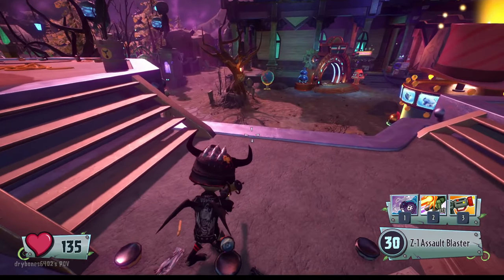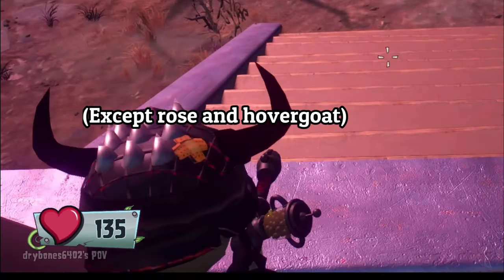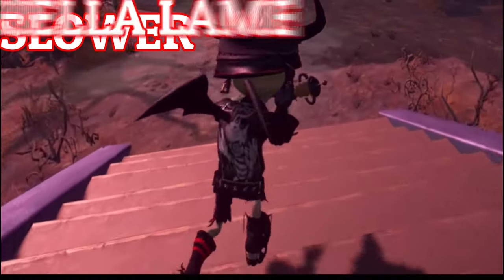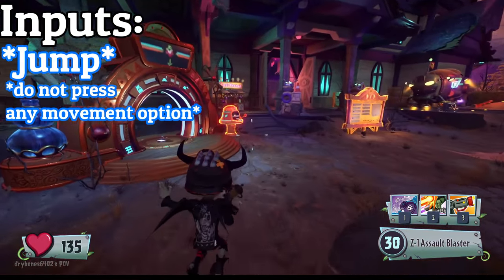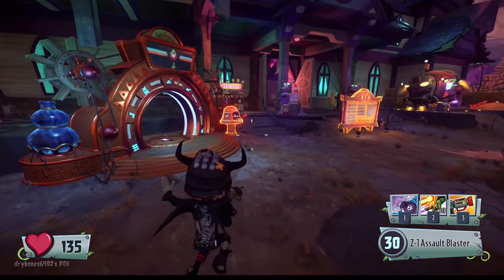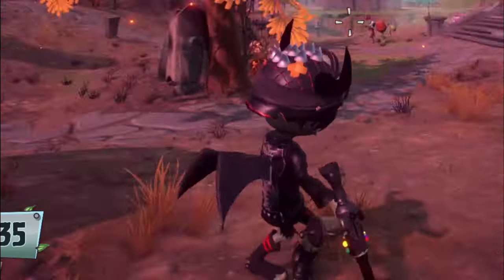Movement. This game has tons of movement tech. However, let's go over something nice and easy for every character — except Rose, and I forgot. Walking down normally is slower and hella lame. Here's what you could do instead: jump onto the staircase, don't press any movement option, and now spam the jump button. See how much faster we went instead of just walking? This tech works on literally every slope in the game, so get used to it.